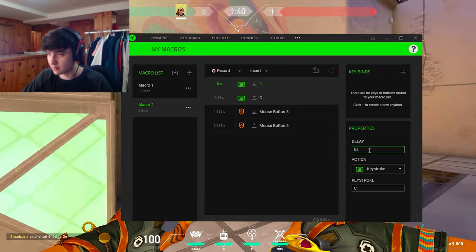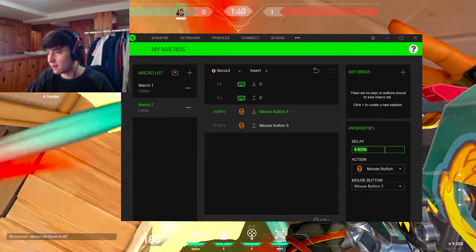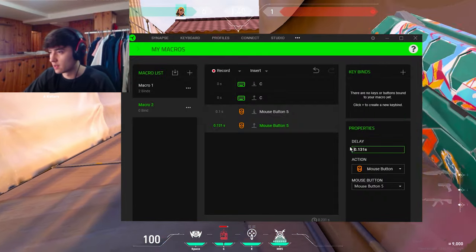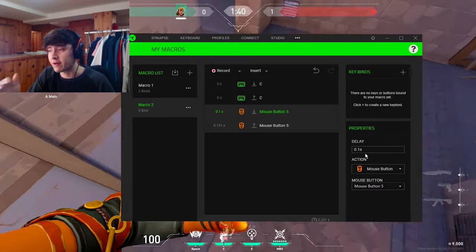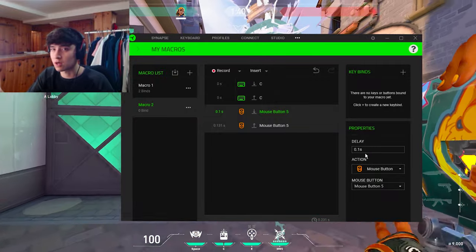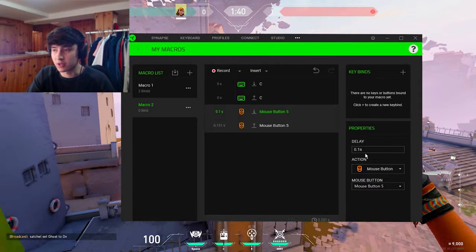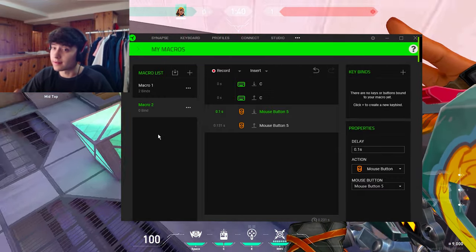You click record, then record the buttons you're pressing. My satchel key is C and my ultimate is mouse button five. You stop recording and edit the numbers. There's a zero-second delay so the satchel pops as soon as I press the button, and the ultimate activates at 0.1 — so one millisecond. I found one millisecond to be the perfect number to consistently get the satchel rocket boost combo. It works pretty consistently. Once you have this macro you just use it every time you want to do the jump and you'll get it 99% of the time.